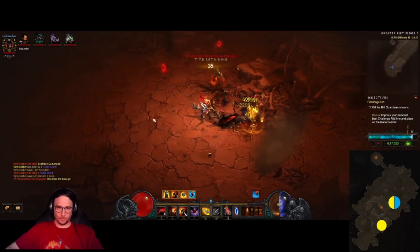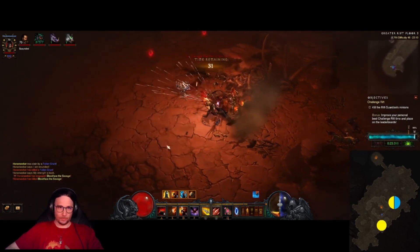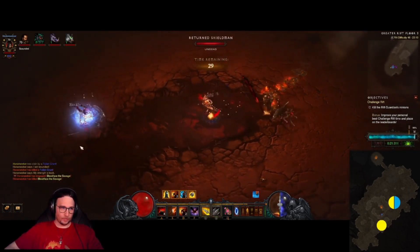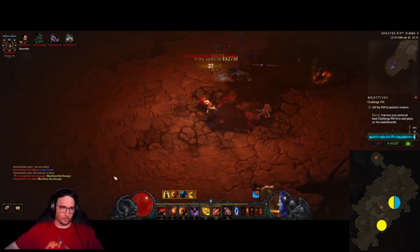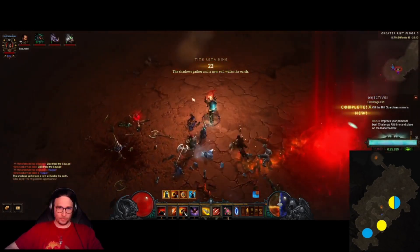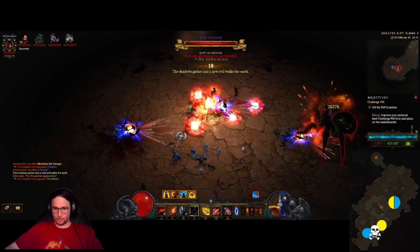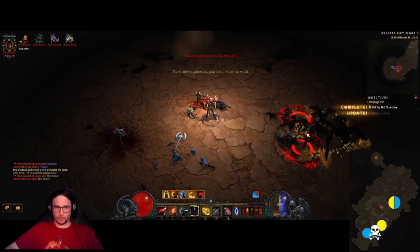We keep going down, find a yellow, and he dies easily. We are at 95% — I needed to fight one more. We find that last blue pack — you saw how quickly that evaporated. We spawn the Rift Guardian and we have Binary. All we say to Binary: see you next week, dude!